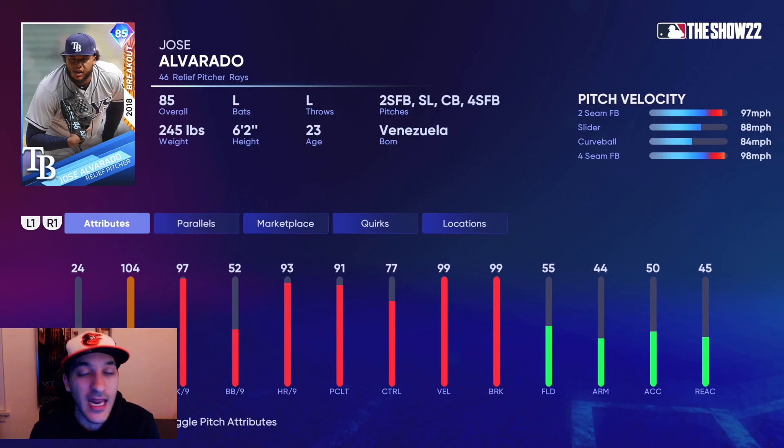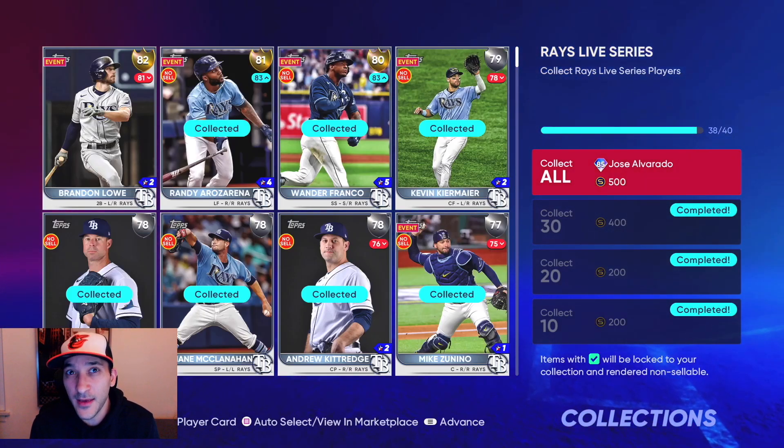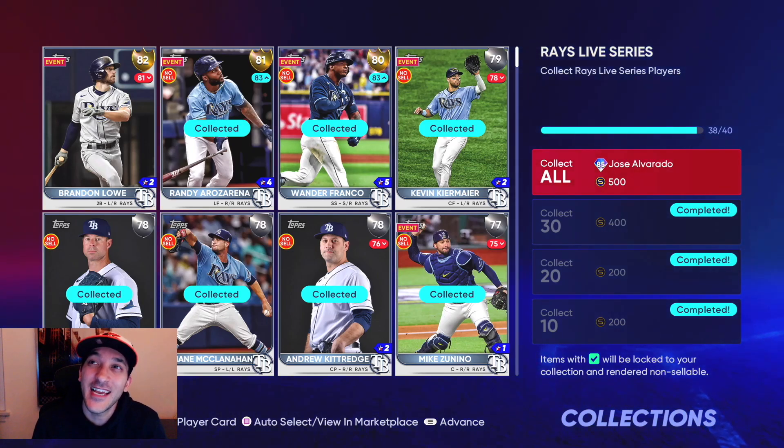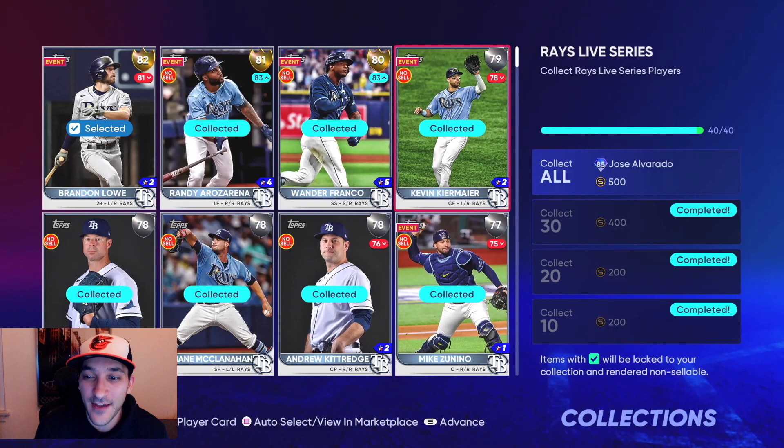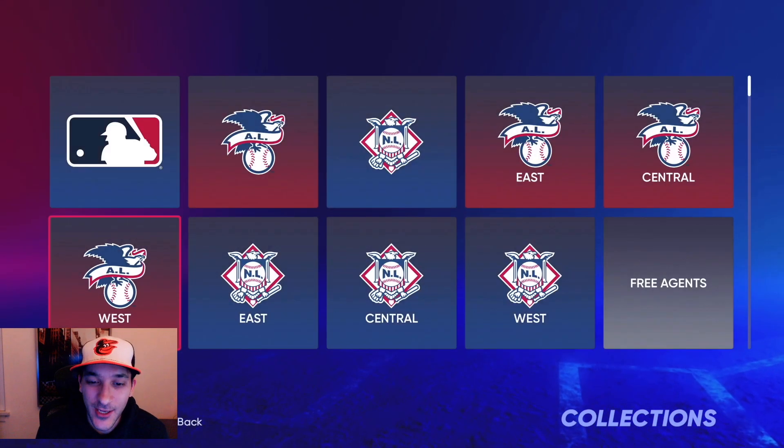We did the Tampa Bay Rays and got Jose Alvarado, 85 overall — another bullpen guy who is not only a lefty but has great H/9 and K/9 numbers, with a two-seam fastball, slider, curveball, and four-seam. We don't have that many diamond arms — about four or five — but now he's our second diamond lefty in the bullpen alongside Andrew Miller, which is a nice addition.